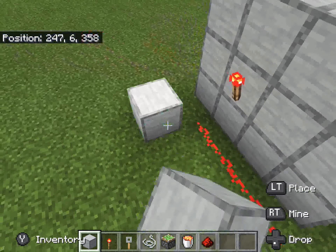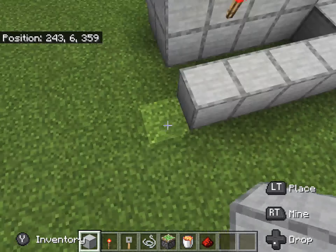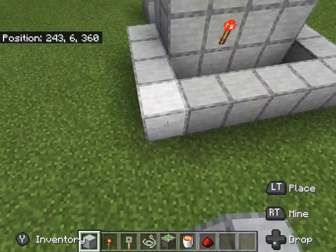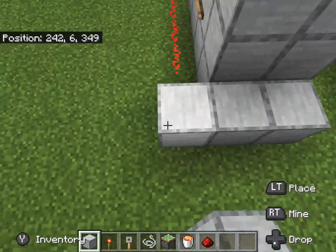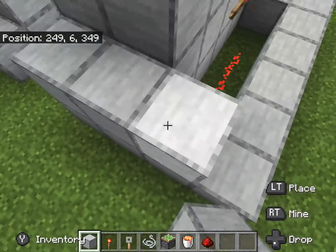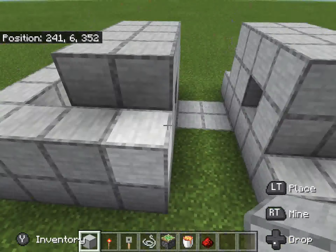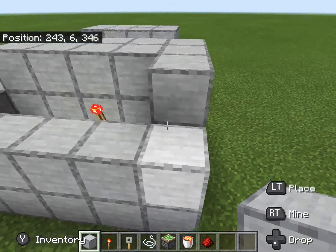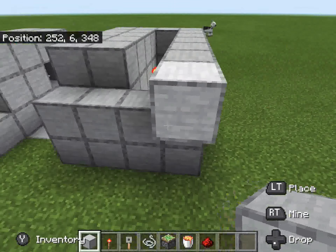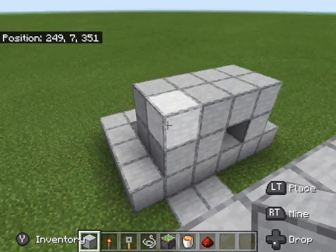Then you want to do this on each side and cover that part up so nobody sees it — so they can't break it and make it stop working. Then after that we're done with the lava trap, but you want to cover it up too.